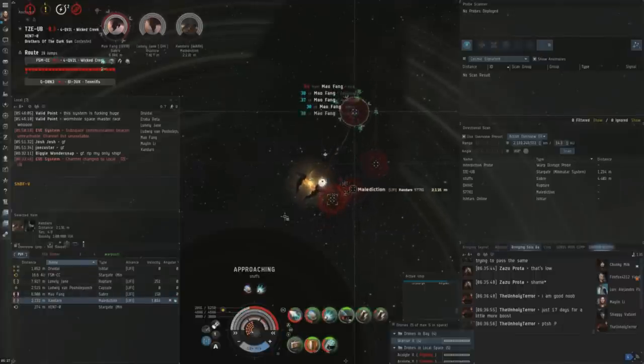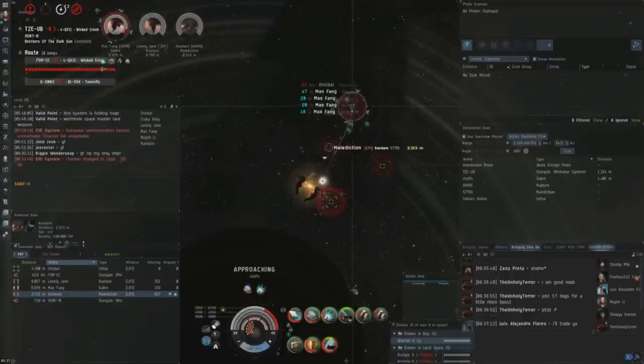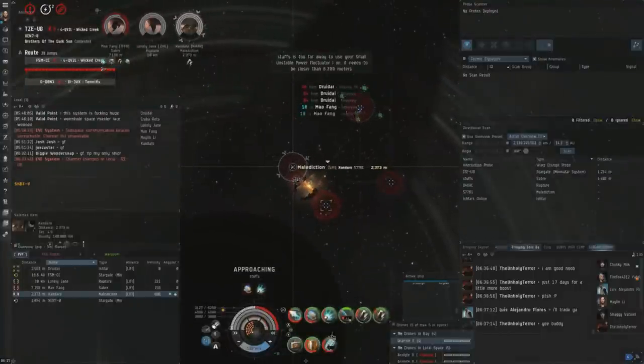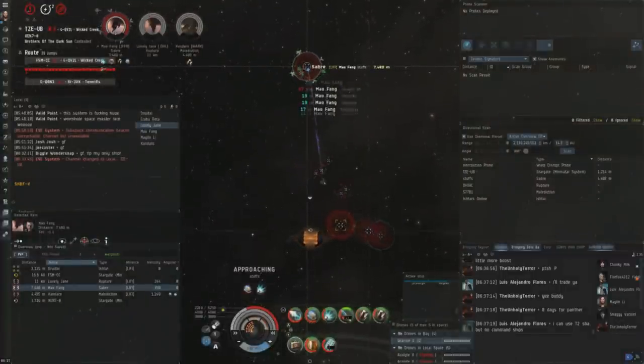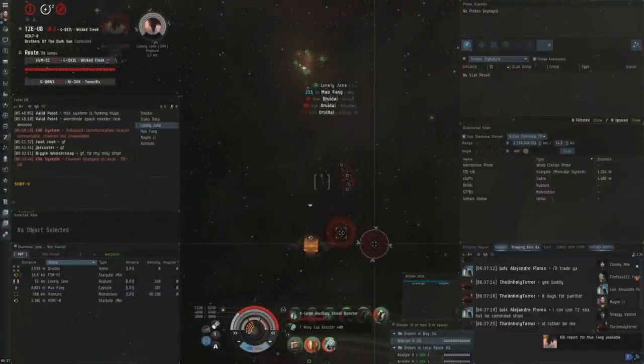I'm shooting the Saber with EM missiles, which is probably not the best bet, but I don't think it's worth reloading for the Saber. The EM missiles are going to be the best missiles to shoot the Rupture with, and pretty good against the Malediction as well — I just don't want to reload to kinetic to shoot the Saber, because then I'd have trouble breaking the Ishtar if I decide to go in on him. I probably should have switched to Warrior IIs, because they might have been more useful against him.